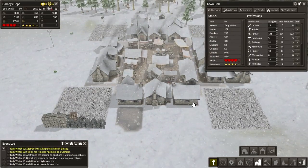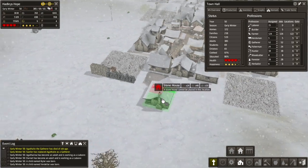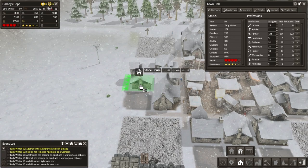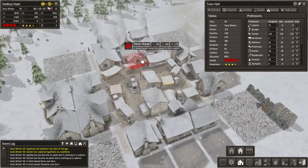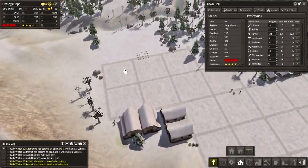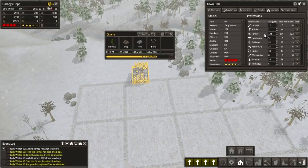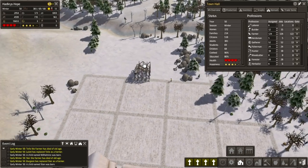Let's have a look at our overview — we have got a ton of labourers going spare. Let's put some more houses in. We're going to need to put a load of people into the quarry as well — I almost forgot about that. There we go. Has that quarry gone up yet? No, it has not. Alright, no, they're doing it now, that's fine. We need a bunch of extra builders now, of course, because we've just placed down loads of housing.